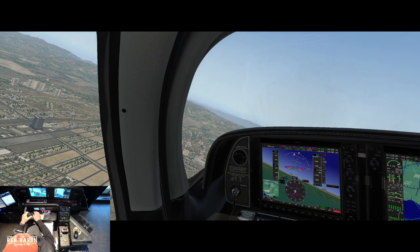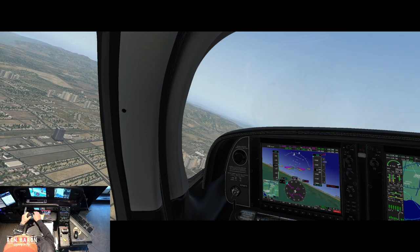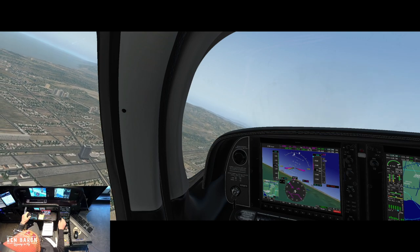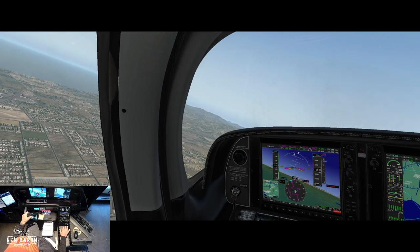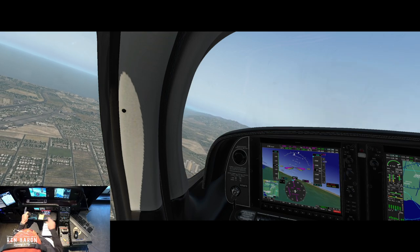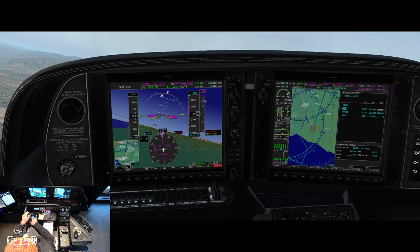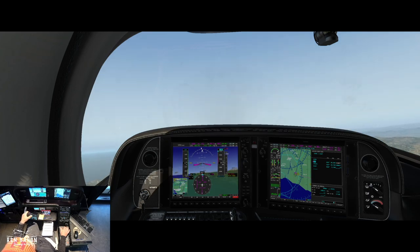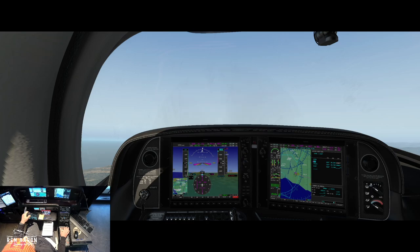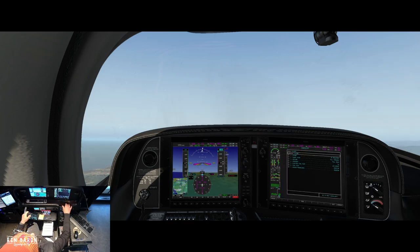Now we're going to 4,000 feet. Got our active leg set, putting NAV back on. Going to the checklist — climb checklist. Caution not required, power lever good, mixture good, airspeed right on. Fuel pump on, fuel flow good, engine parameters are good.